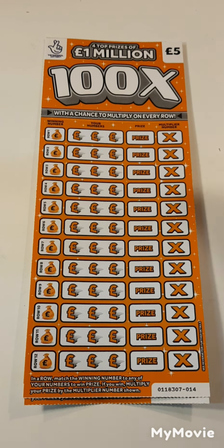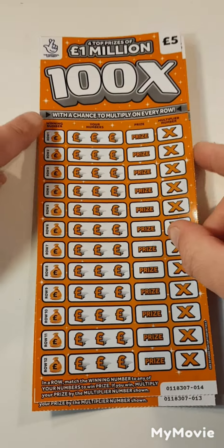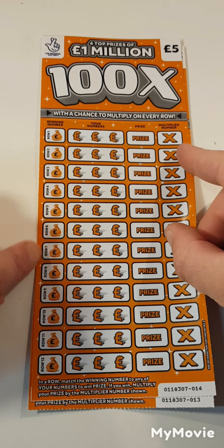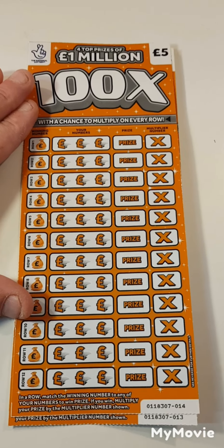Hello guys, Mr. Air Scratch here. We got two of the 100X scratch cards — card 14 and card 13. We're just looking to find these numbers down this side. If we get a winner, let's see what the multiplier is. It could be up to times 100.